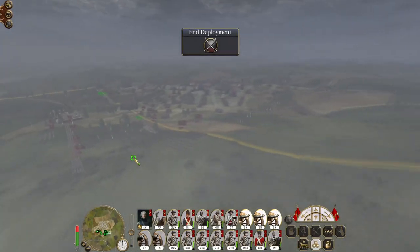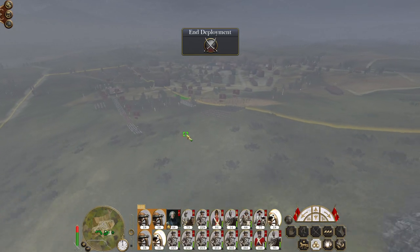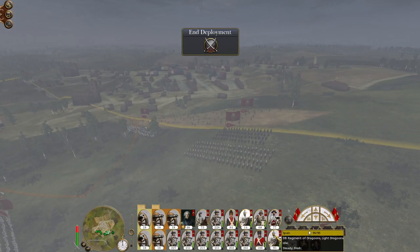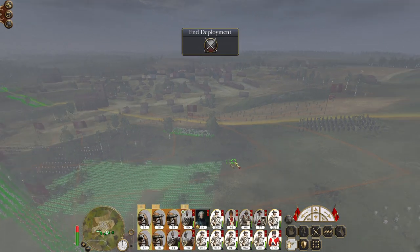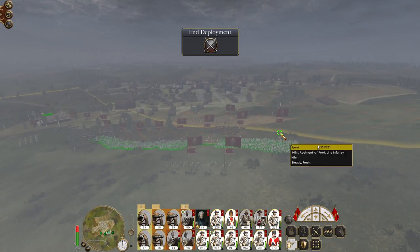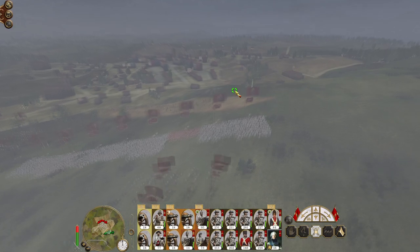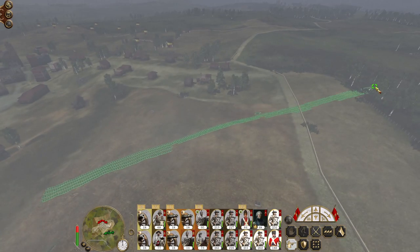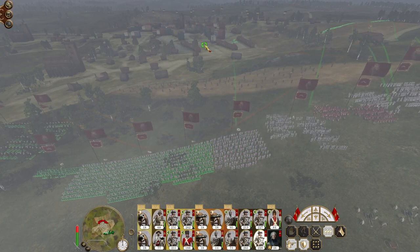Let's get our artillery in this fantastic position up on the hill. Our howitzers are going to be firing and attacking conventionally. Let's combine our light cavalry together on the left. We're going to be advancing the core of our infantry through the town under the protection of our field artillery, and we're going to send the heavy cavalry around the right flank. My general is going to observe. Some of our units are going to have to march through the town.